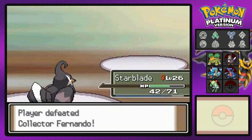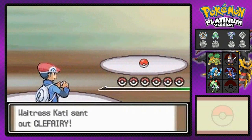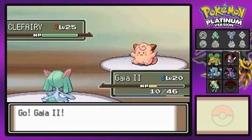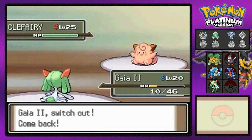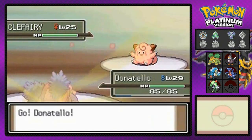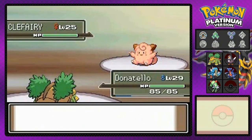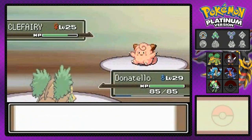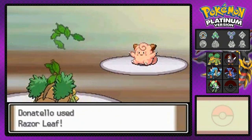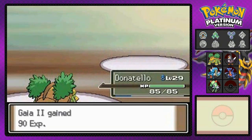Everybody's looking good. Hydra number four gaining experience like crazy since he's not doing anything — I probably should give the Experience Share to somebody else. Here's our final challenger: Waitress Katie coming out with a Clefairy. I'm coming out with guy number two, but that Cute Charm ability is gonna affect us, so switching to Donatello. There's Cosmic Power boosting its stats. Let's go with Bite to risk the Cute Charm, it flinches! Razor Leaf next — Quick Claw activates. Say goodbye to Clefairy!